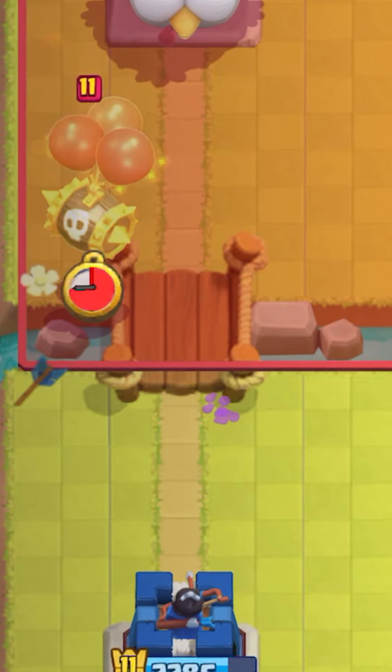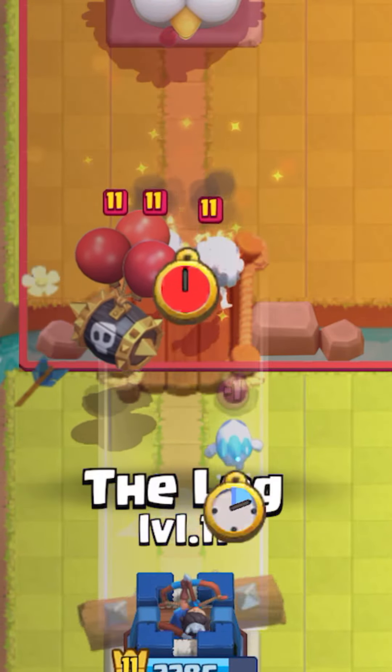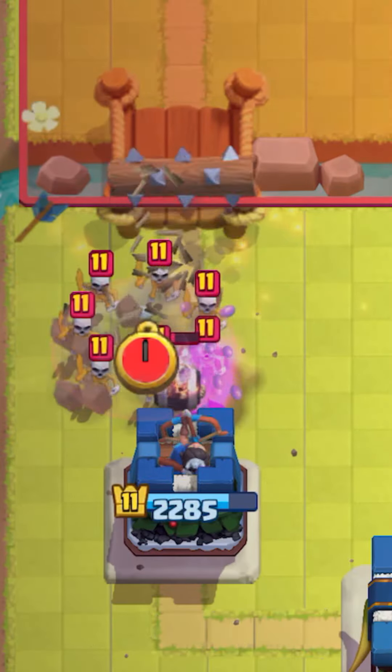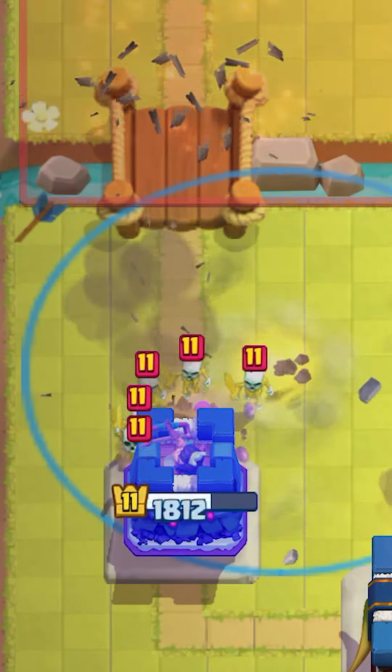And this one time, he put skelly barrel and wall breakers at the same time. He told me that this was a good strat because usually one of them would connect. Well, I spent so much elixir defending it, and they both connected.